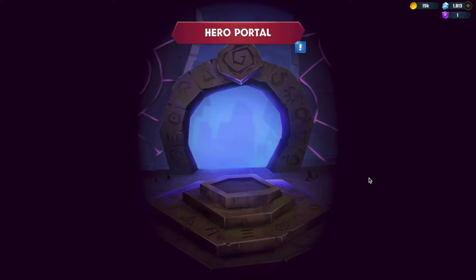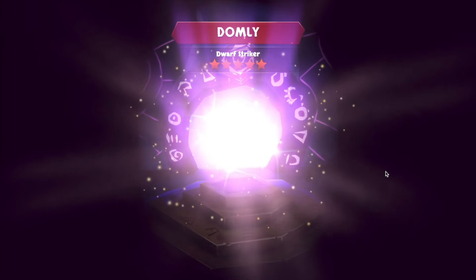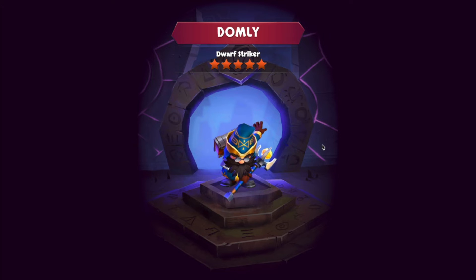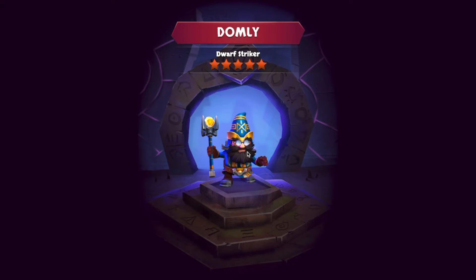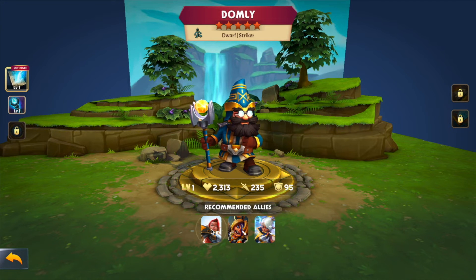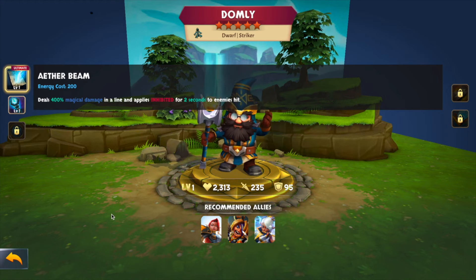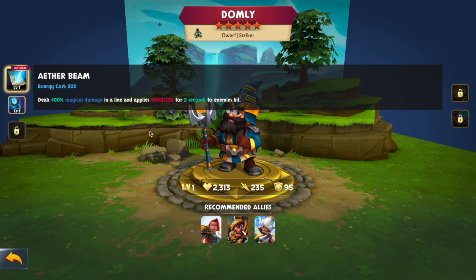We can go and ascend Galen now. We got a new five-star — Domley the Dwarf Striker! Very cool. He partners well with Alana. He deals 400 magical damage in a line and applies inhibited for two seconds to two enemies hit.